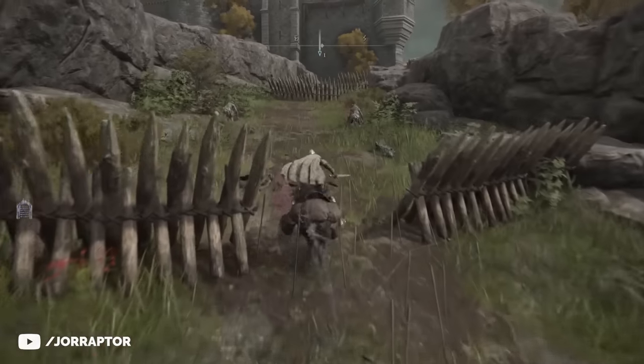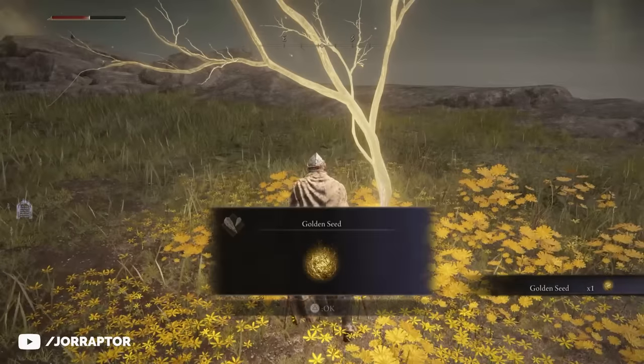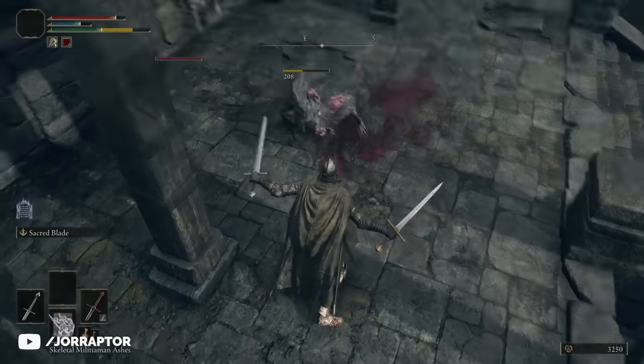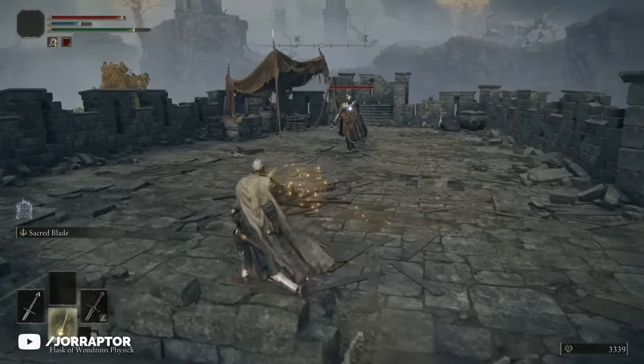You're now very close to the fort Hyde mentioned, so storm past the barricades, defeat the enemies outside and pick up your second golden seed to upgrade to six flasks. The best reward though is located in the fort itself — you can use your spirit summons to help clear out the enemies and at the top of the wall you'll find a knight.